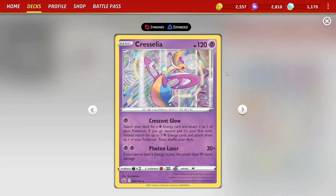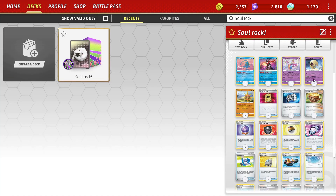We also get to use Cresselia in rare occasions, but when we get to use it we try to accelerate it into the active as fast as possible on our first turn, specifically because of the attack Crescent Glow. What it does is allows us to search our deck for a Psychic Energy card and attach it to one of our Pokemon. But if we go second and it's our first turn, we can attach three, which completely powers up a Lunatone, and also sets up really big damage numbers for later.